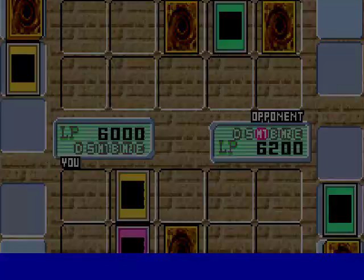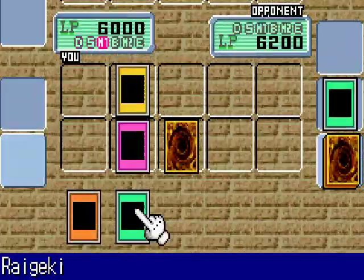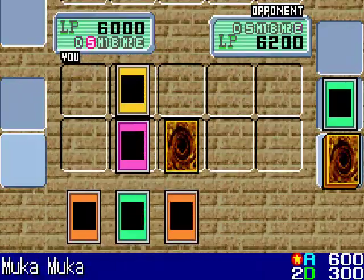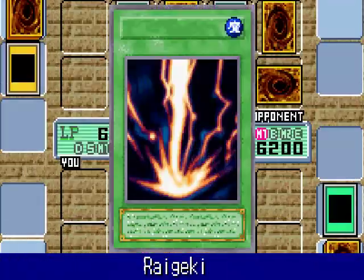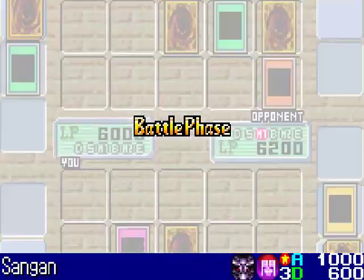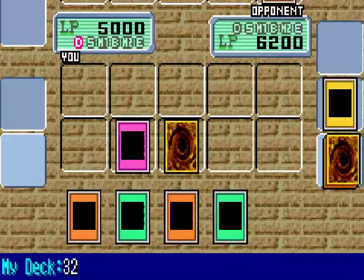It's Truesdale's turn and he activates Swords of Revealing Light. I don't have Magic Jammer so I have to let that pass. Since I don't want to put Cyber Jar on the field, I'll end my turn. Just gotta wait out these three turns. Once again I end my turn without playing any cards. Now he activates Raigeki, which destroys my Vorse Raider. He flipped up his Sangan and attacked me directly — it's only a thousand so I'll let that go. It's not worth it to use Waboku on just his Sangan.